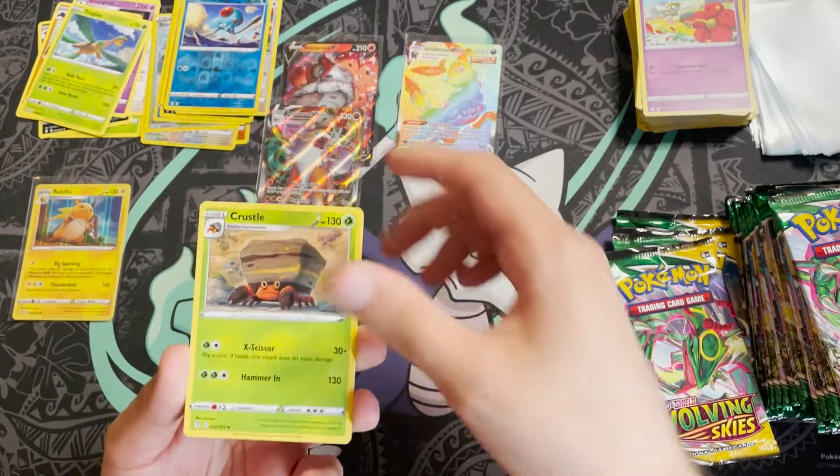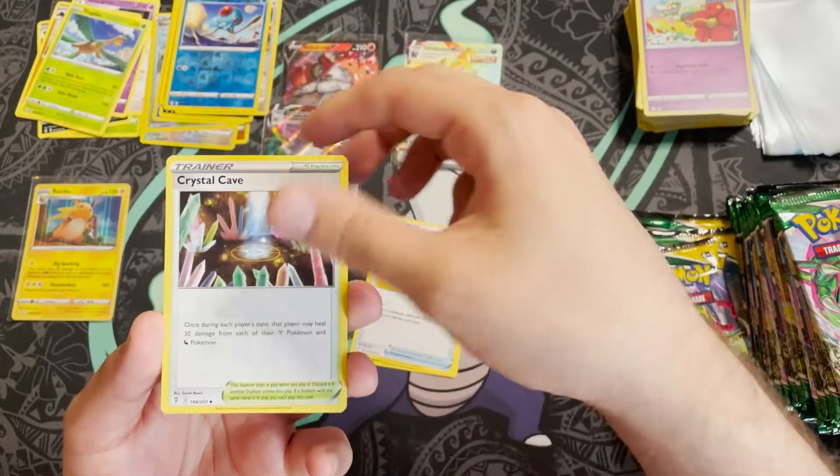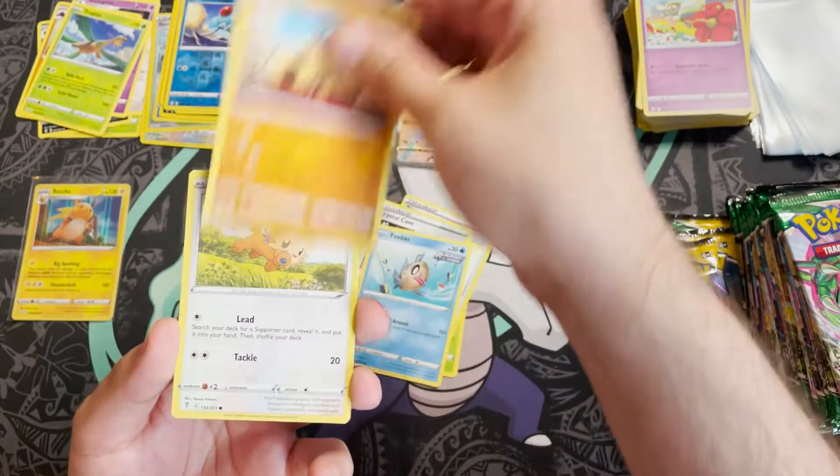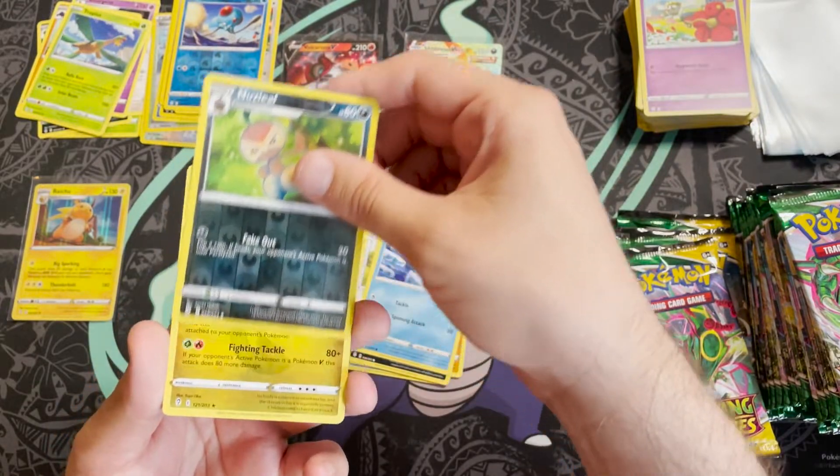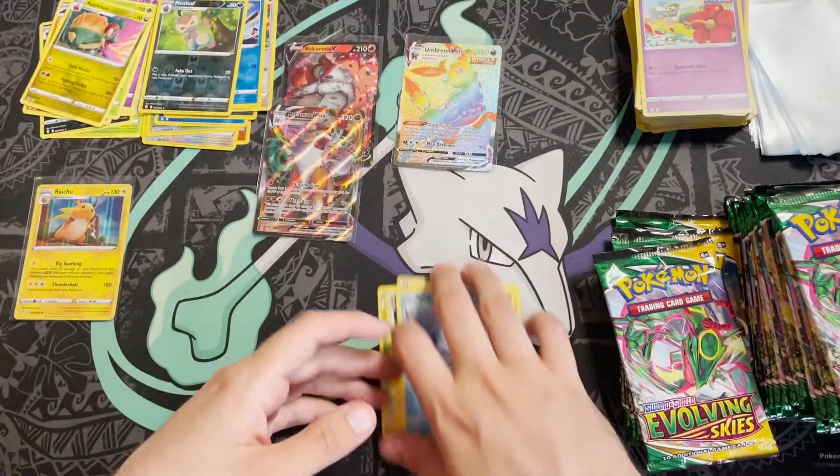Pack twelve: So we're at four total hits, three notable hits plus the Raichu holo. Cards this pack: Croagunk, Rescue Carrier, Crystal Cave, Feebas, Hippopotas, Lilipup, Nickit, Birdmite, reverse holo Nuzleaf, and an Appletun non-holo.